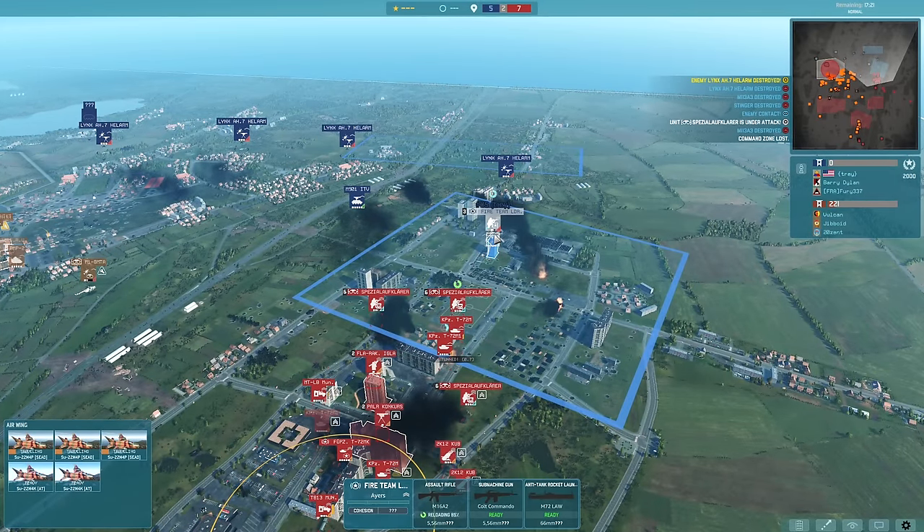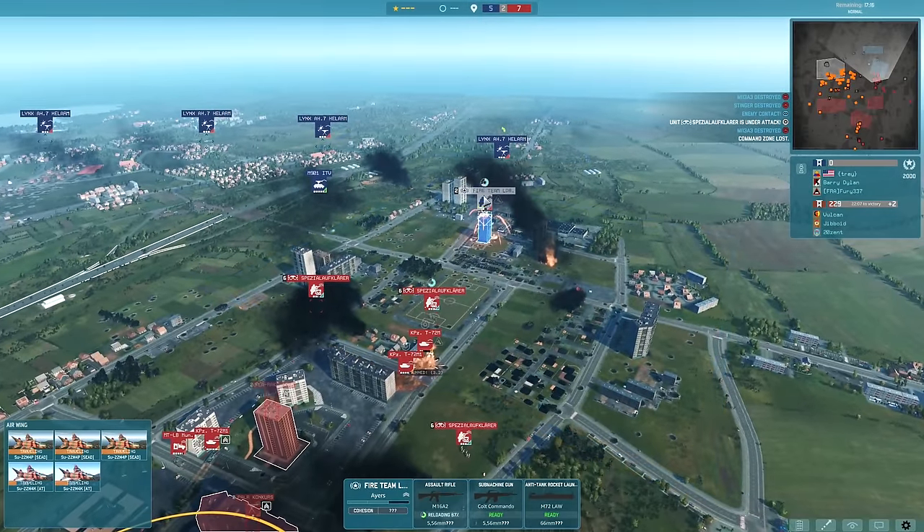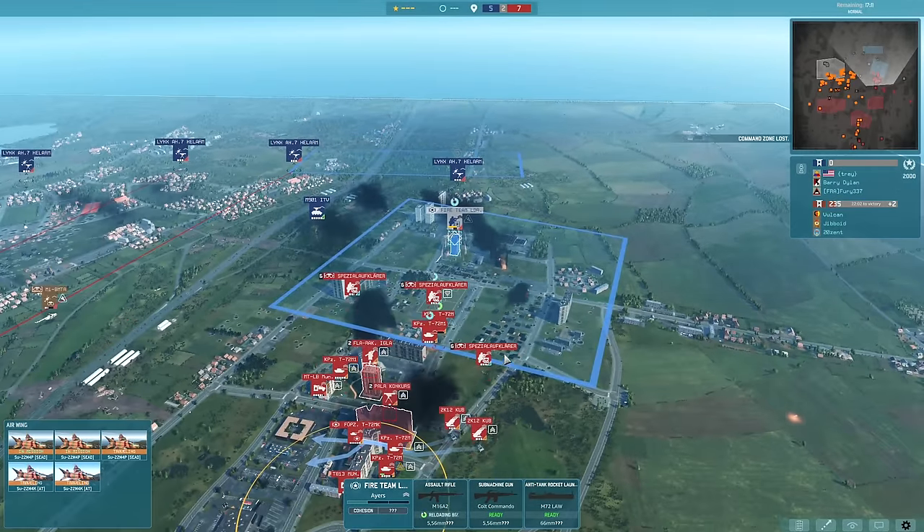We're going to find his Fire Team Leader — they actually revealed themselves by firing their M16s. A little bit of a tip: make sure your leaders, particularly if they're small leader squads like this, are on return fire.